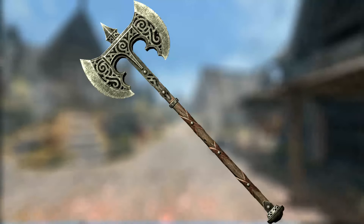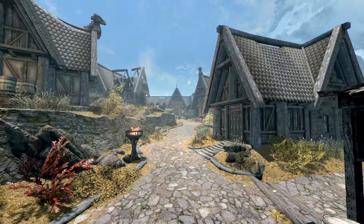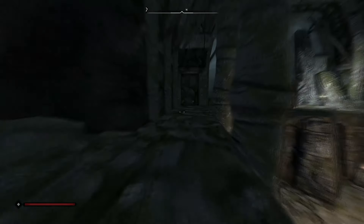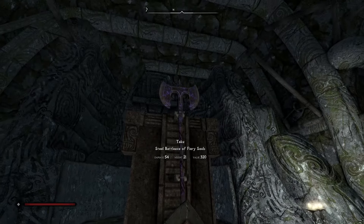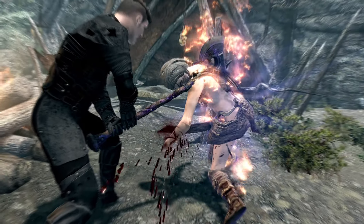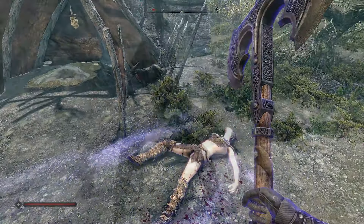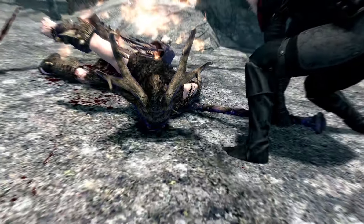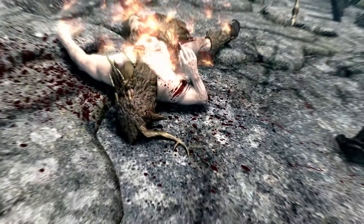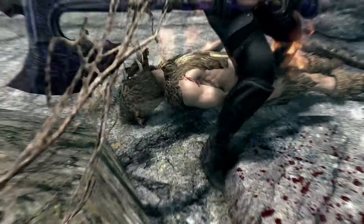Next up is the Steel Battle Axe of Fiery Souls. This is a unique steel battle axe bearing the unique Fiery Soul Trap enchantment. This weapon can be found within Ironbind Barrow. Fight your way through the barrow and defeat Warlord Gathrik; behind the main throne will be the weapon. Unlike most weapons with a unique enchantment, this one can be disenchanted to learn the Fiery Soul Trap enchantment. All other stats are identical to a normal steel battle axe. The enchantment deals 10 points of fire damage and will fill a soul gem if the target dies within 5 seconds.